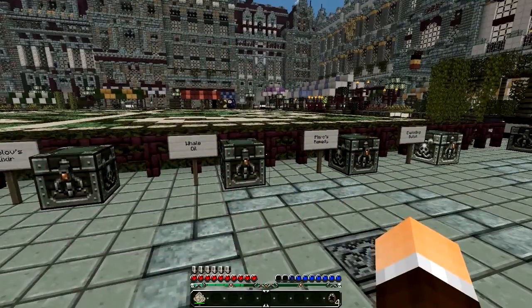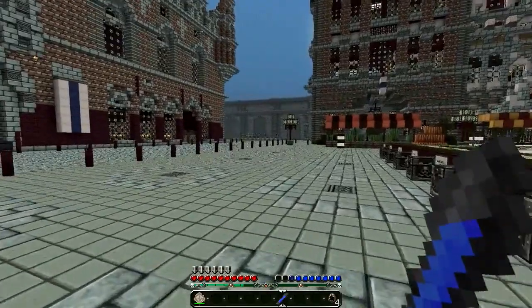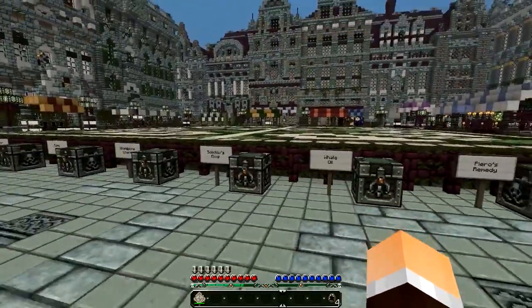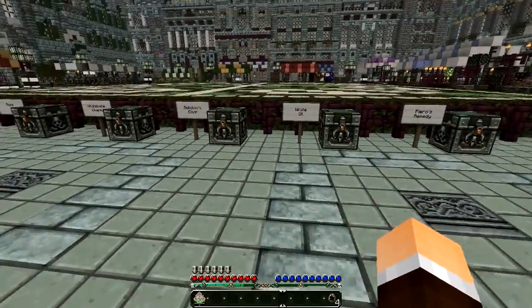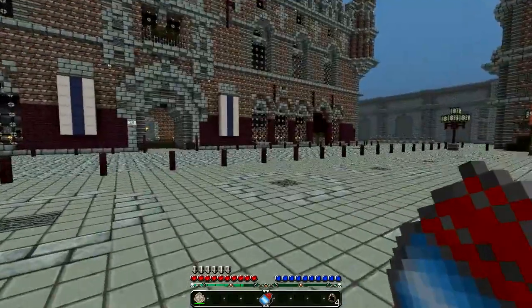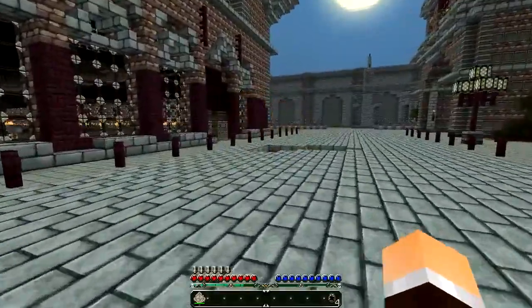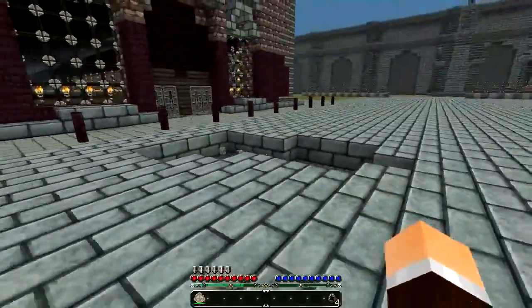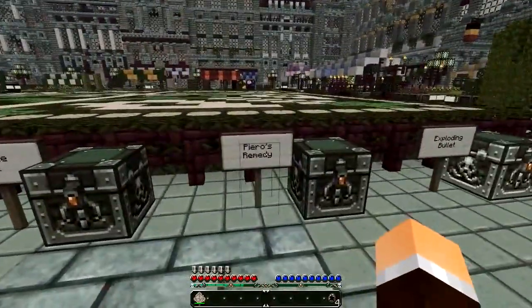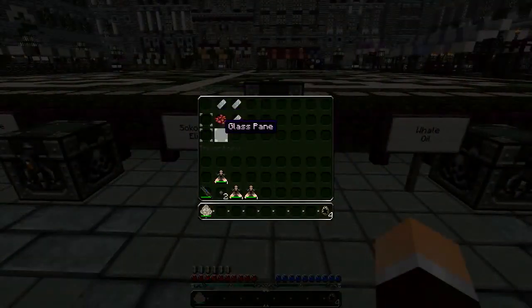The other one is a panacea remedy which handles your food hunger. If we have a drink of that, it should replenish five hunger points - whatever you want to call it. Those are the two elixirs. The elixir recipe is three iron ingots, three panes of glass, and a redstone. The panacea remedy is the same but with lapis lazuli. The whale oil recipe is three iron ingots, four panes of glass, an ink sack, and a water bucket.